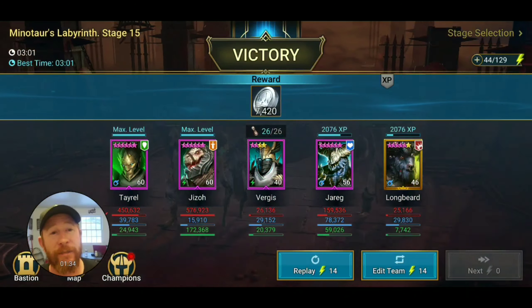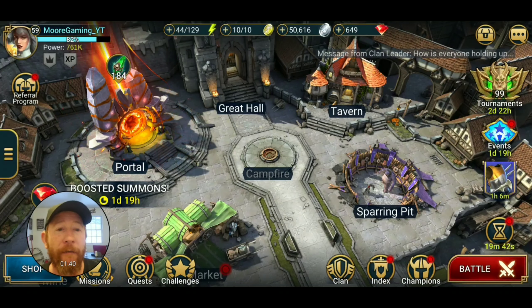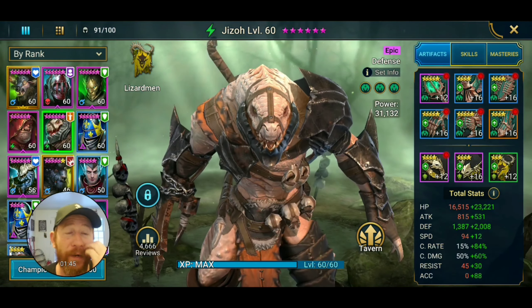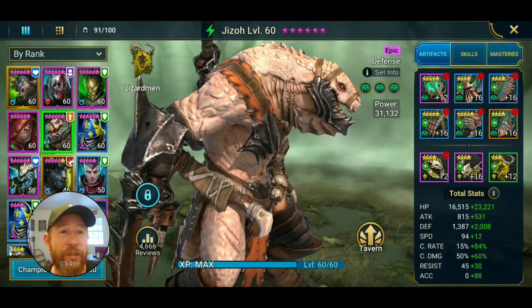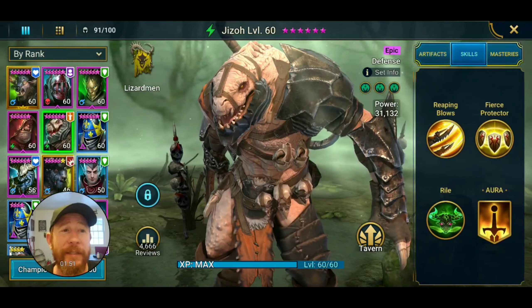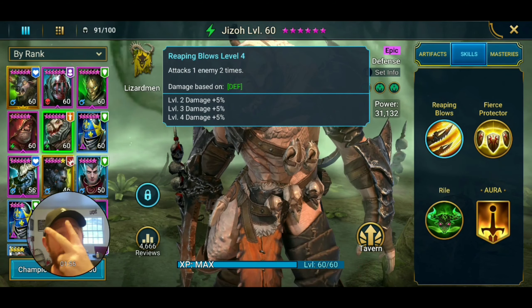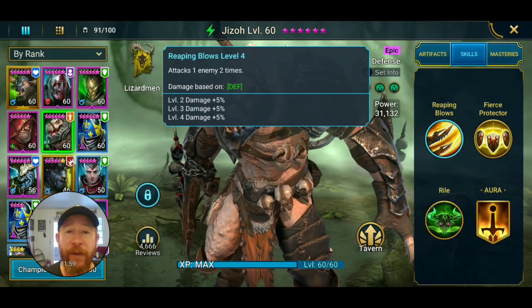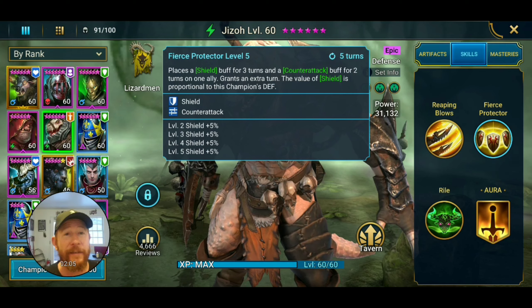Let's get into Jizzo's kit — what does he bring to the table for a free-to-play account? People call him 'Lock Jaw' because of that artwork — that's a beast of an artwork. His A1 attacks one enemy two times, defense-based damage, beefed up as a defense-based champion. Now his A2...